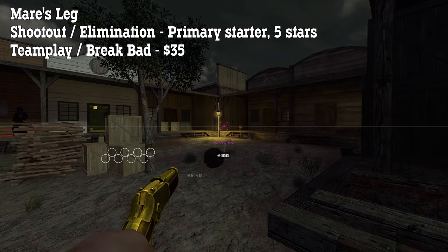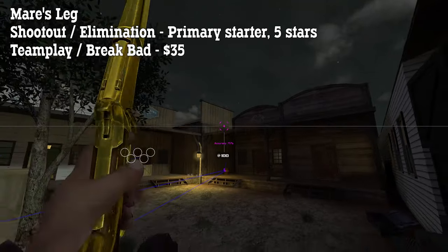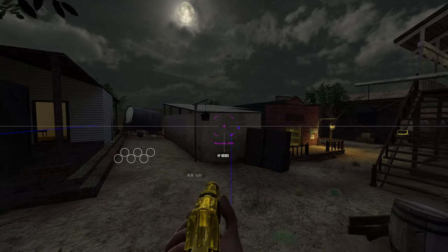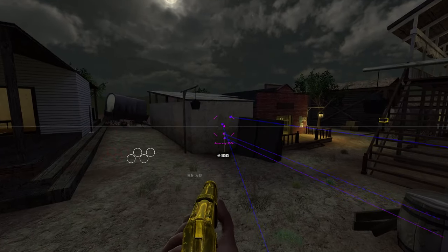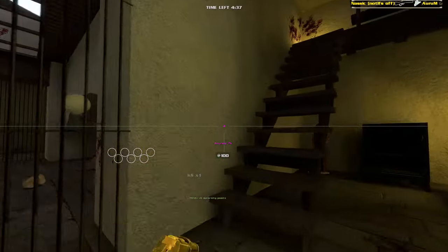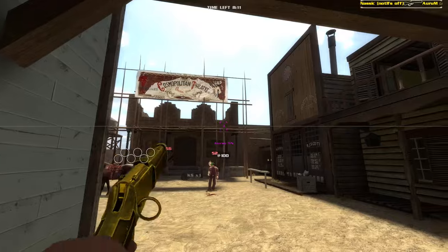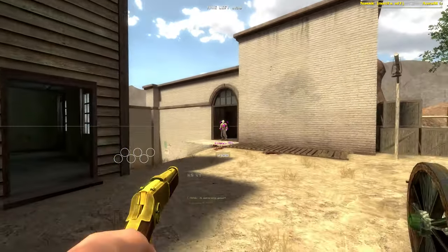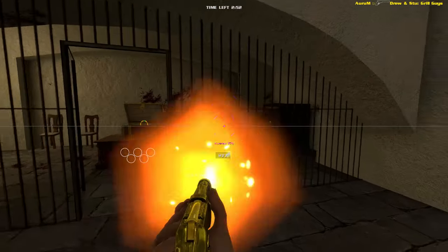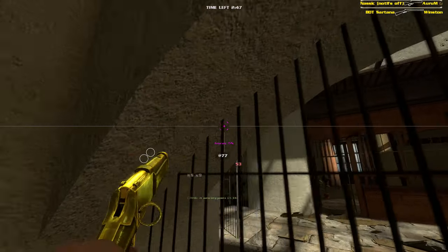The Mare's Leg is available as a starting weapon in shootout and elimination for five stars and it costs 35 dollars in teamplay and Break Bad. It's an eight-shot rifle that works more or less like a pistol and boasts high damage shots in exchange for low accuracy and low fire rate. At close range a headshot will kill an opponent instantly and two body shots is usually enough to frag as well. If you're not confident in your aim you can fan this gun too, but if your aim is good then it's more effective to just headshot instead. The Mare's Leg is a bit more expensive than the other starting weapons but it's a good option for skilled players looking to dominate at close range.